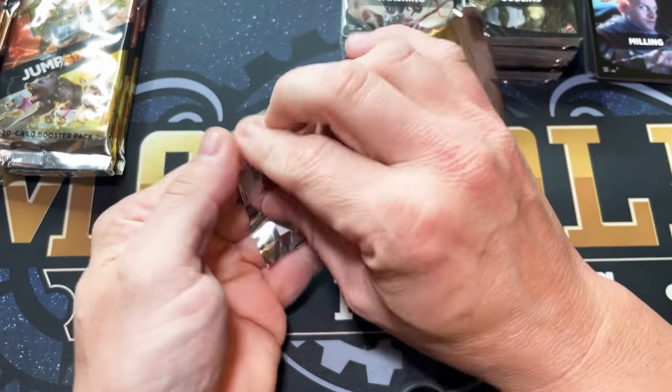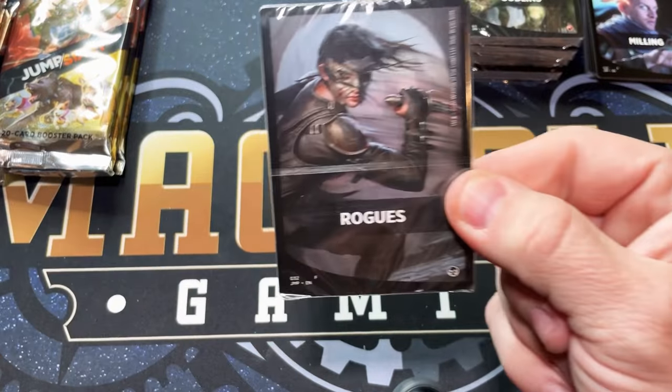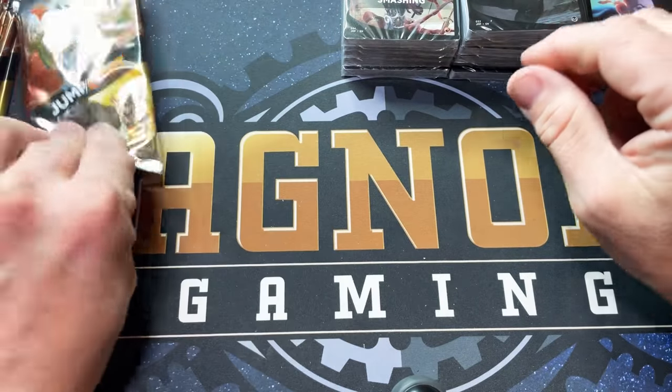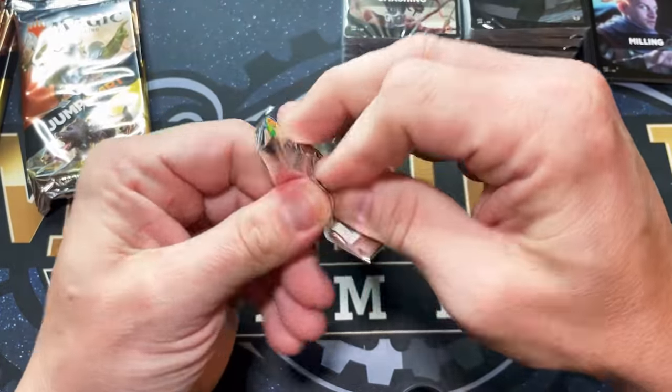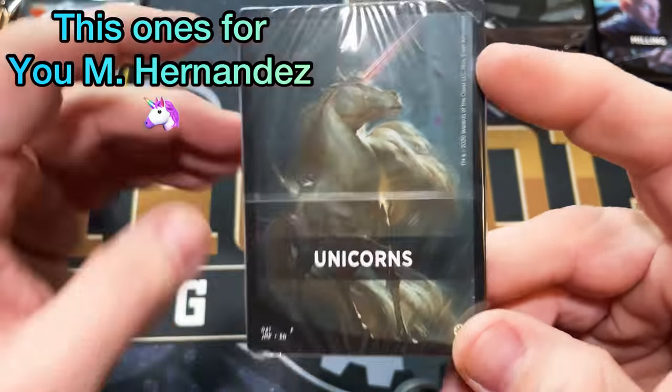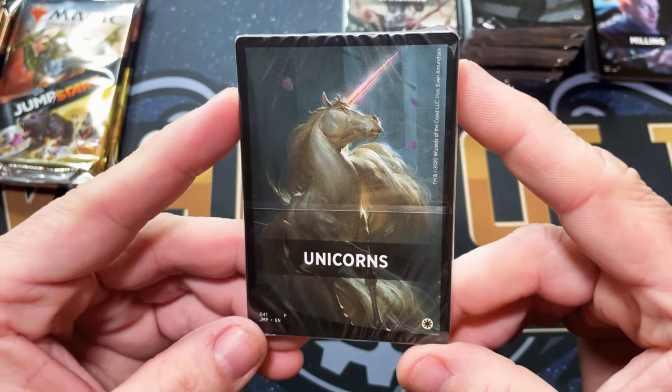Smashing — so far we're not doing too hot; started off pretty good and then it slowed down. We got Rogues — is there something good in Rogues? I can't remember; I didn't open a ton of this to be completely honest. This was a weird time for Magic — and there we go! Here you go, Mr. Hernandez — we hit you a Unicorns pack!